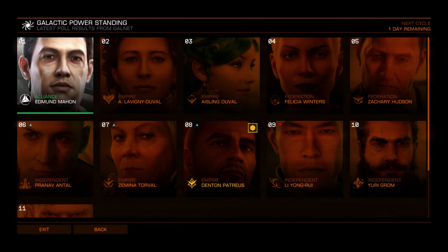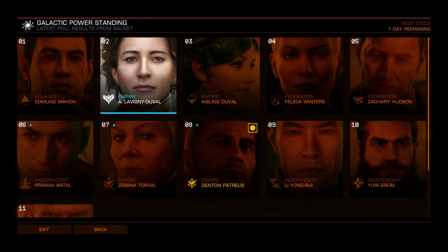First we have Edward Mahon, and what he gives you is the Retributor — a small class one beam laser which has high heat damage. This means it dumps more heat onto your target vessel so they heat up faster, at the cost of direct damage from the weapon itself. Next we have Arisa Lavigny-Duval, and what she gives you is the Imperial Hammer.